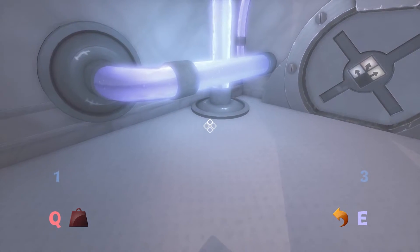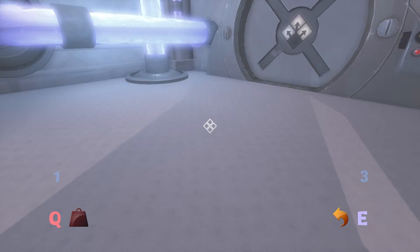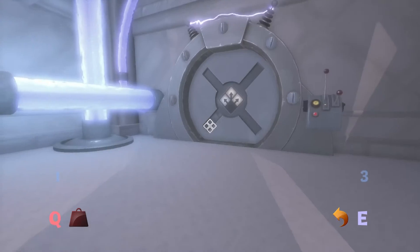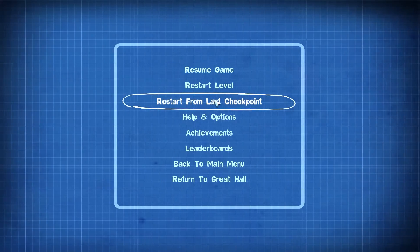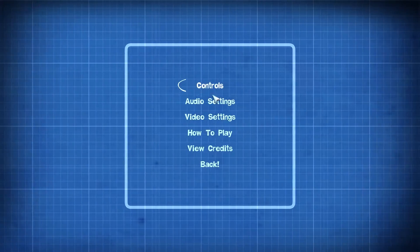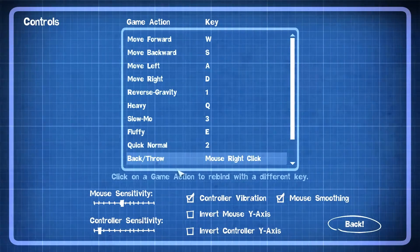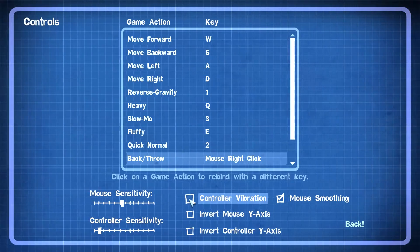Oh, you know what — that's what's going all crazy on me. My Xbox controller is hooked up to my computer. I guess I should just unplug it or something. Can I tell this thing to stop vibrating? Help and options — controls — controller vibration. All right, very nice.